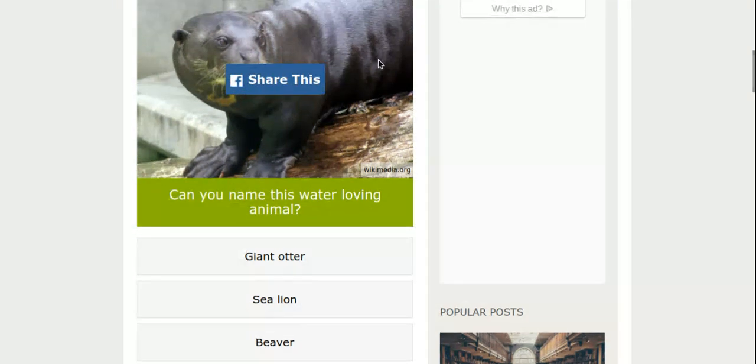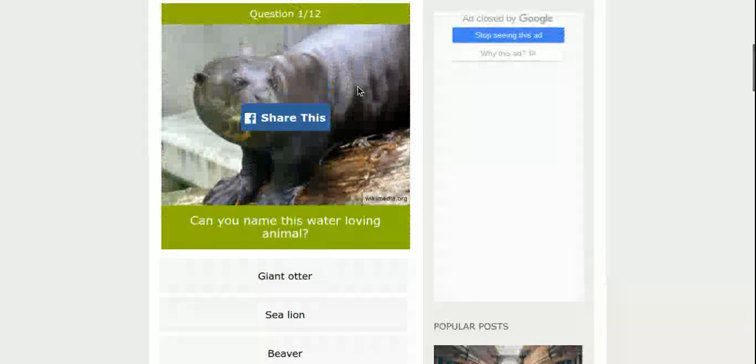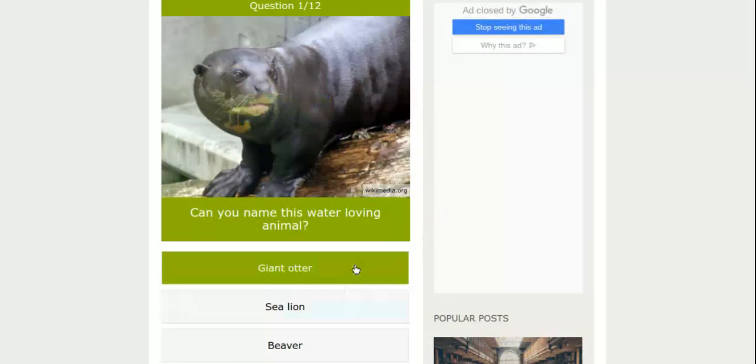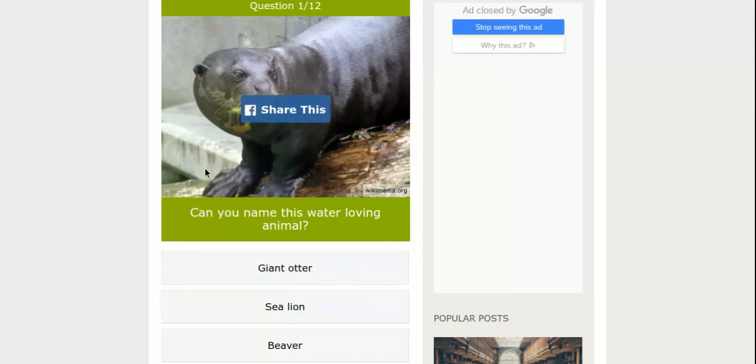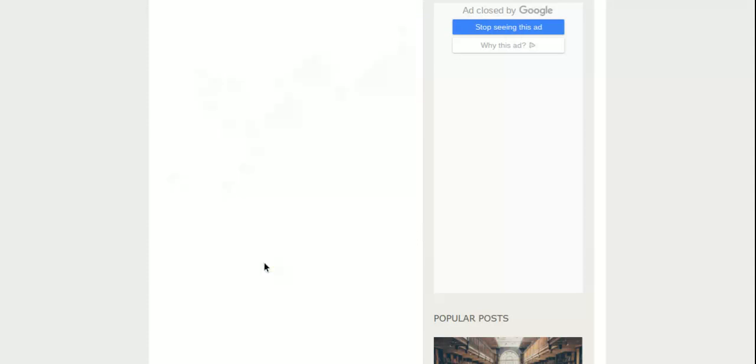Can you name this water-loving animal? Let me just make the screen a little smaller so you can see the animal. What do you guys think that is? I think this is an otter because it has these paws. This is not a beaver because a beaver has two front teeth that are orange. And a sea lion has flippers. So it's a giant otter, I think.